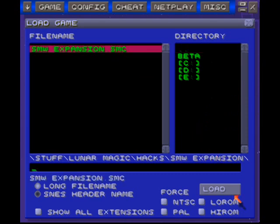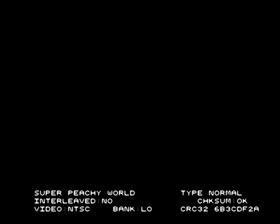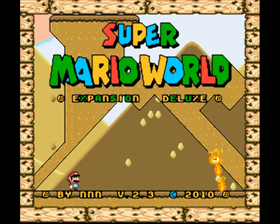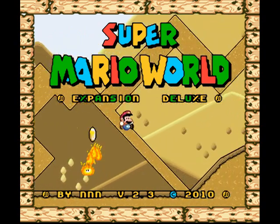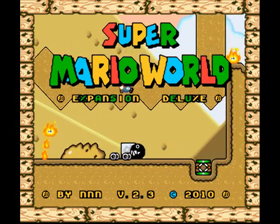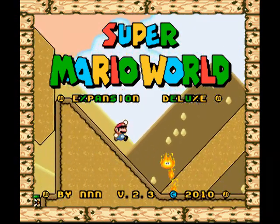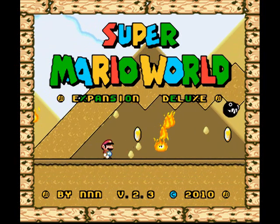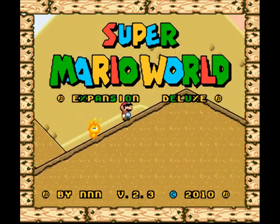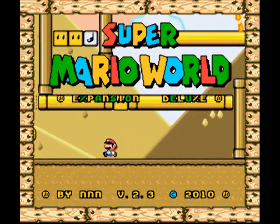I'm not playing this hack by request like I do with most of my hacks. The reason is because I signed up to be a beta tester of this game — it was actually the first hack I ever officially beta tested on SMW Central. I saw some screenshots on the hack discussion forums, it looked good, so I wanted to play through it. Unfortunately I only got through World 5 as part of the beta test.